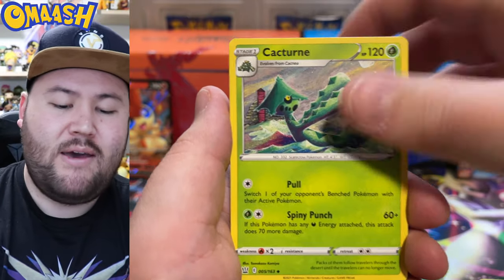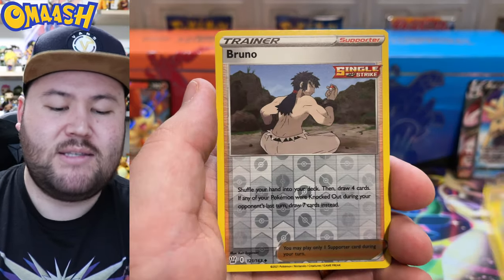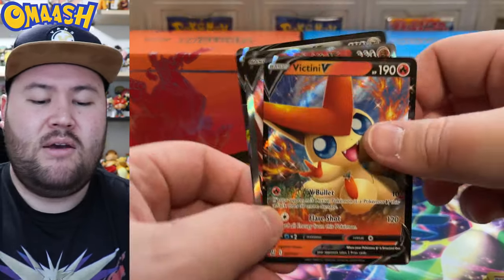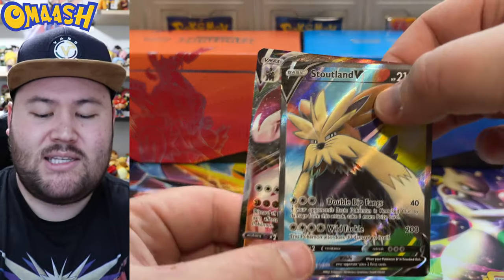I think Pokémon definitely knows we are all struggling getting product and things are getting pretty stressful. Electabuzz — can we get a hit for last pack magic? No, just a very nice Furfrou art by Hasuno. Tough call — we got two Vs and a Single Strike full art, or we got a Stunfisk V and a Single Strike Urshifu VMAX. I'm going to stick with my Rapid Strike winning, but you'll have to let me know what you think. Either way, that was super fun. I love Battle Styles; I love opening any packs, especially with the Omash Nation. Thanks for all the love and support. Remember to hit that subscribe button so we can keep growing. I hope you guys have the best rest of the day and I will catch all of you next time.